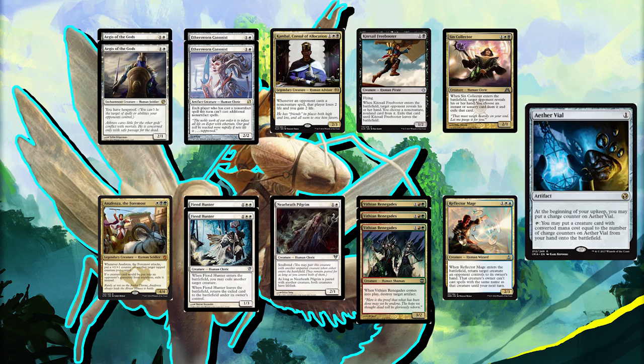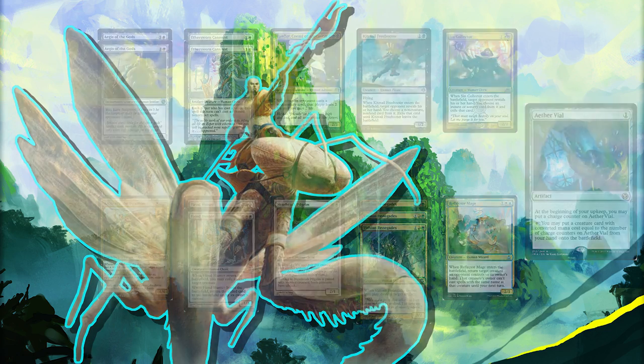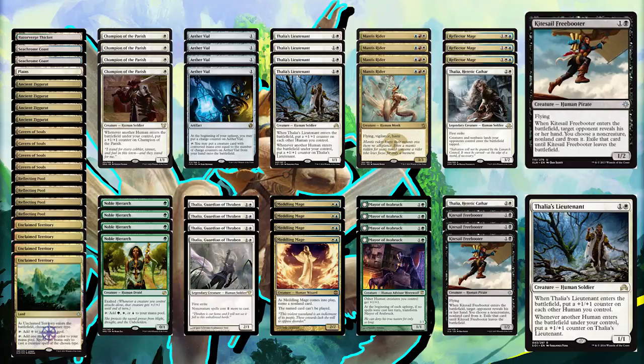Blood Moon really isn't that prevalent in the metagame right now, so you probably won't see it that often. And if we do see Blood Moon, we do have Aether Vial so we're not entirely dead. Overall I think the deck's pretty cool — it's nice having a deck where you don't have to worry about the colors of mana. About 80% of the time it just feels like you can tap whatever blindly regardless of the color card you're playing. It's pretty rare for a deck to have that unless you're a monocolored deck. Let's get to the gameplay.